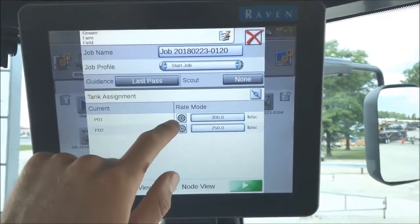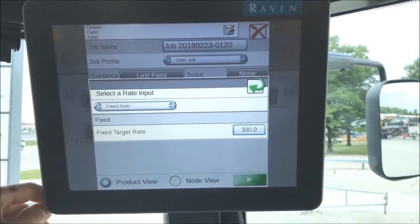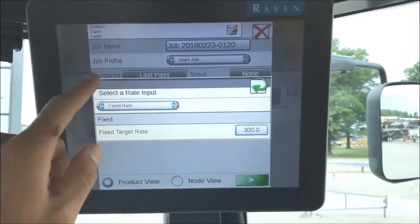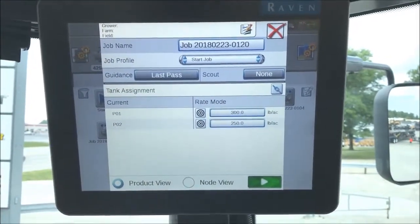If you have prescription maps, all you have to do is hit the little target button here. If your prescription maps are downloaded, you'll be able to scroll through and find them. Hit your play button once everything's set.